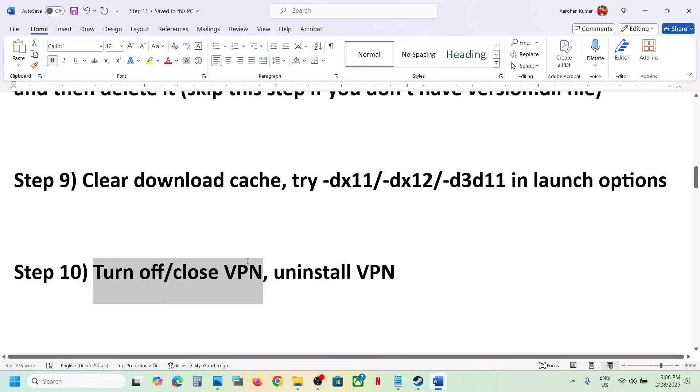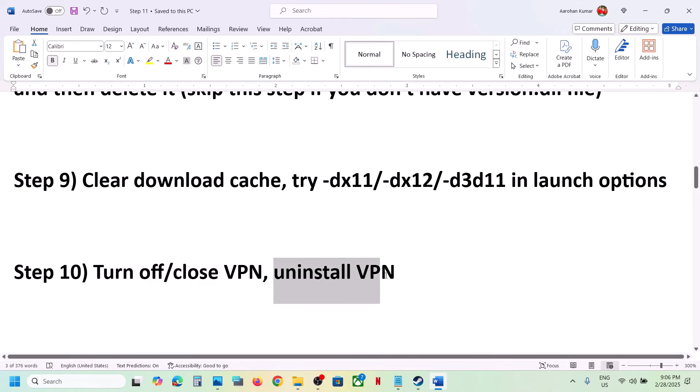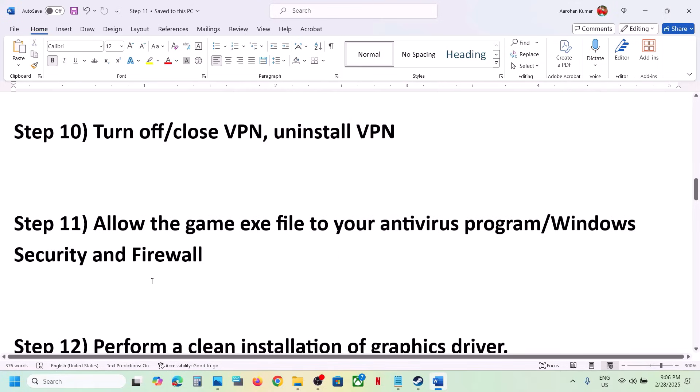The next step is to turn off or close your VPN. If you're using any VPN service, close it or uninstall it and then check.